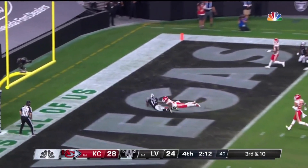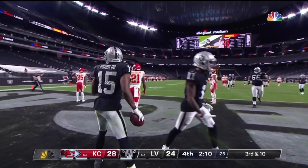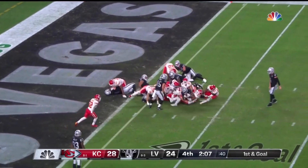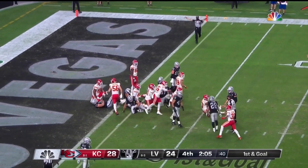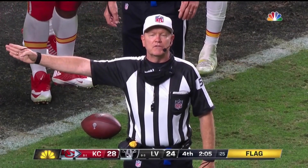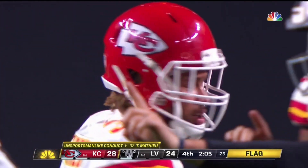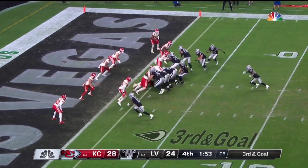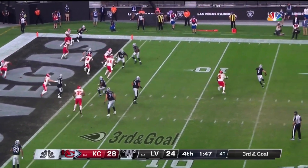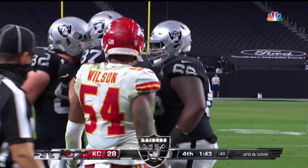Trying to dive his way across the goal line and can't. It will be incomplete. It's interference — Aguilar could not hold on but there's a flag. Trying to dive his way across the goal line and can't. That penalty is declined after the play was over. Unsportsmanlike conduct, number 32 defense — that penalty will be enforced half the distance. It is his first foul of that type with regard to disqualification. Carr looking — coverage is great — finally throwing and that will be caught for the touchdown by Jason Witten.